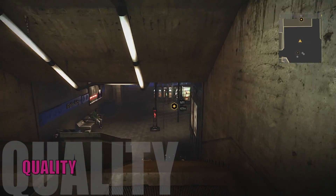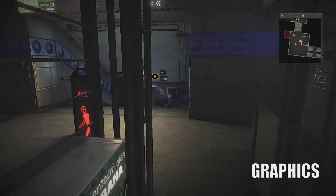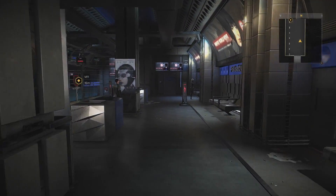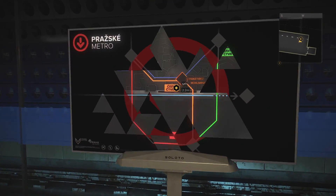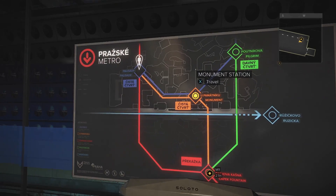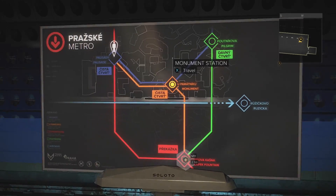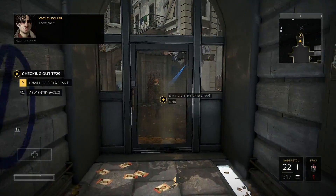Next up is quality, and always up first is graphics. Although you will travel to some other locations throughout the story, the main game takes place in the city of Prague. Within that city there are five areas you can travel to at any time, each its own distinct hub world, reachable by traveling on the underground metro.